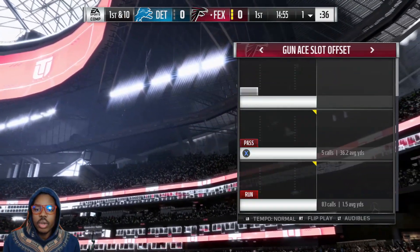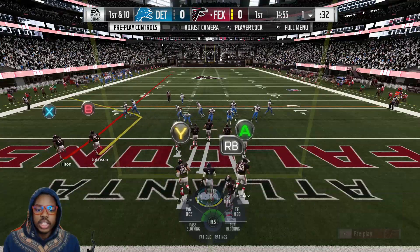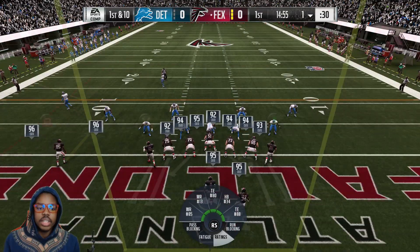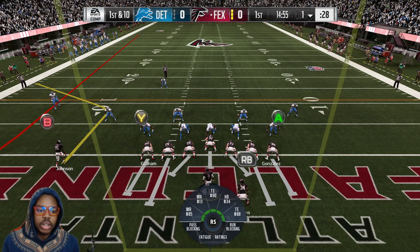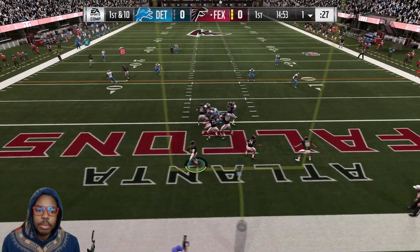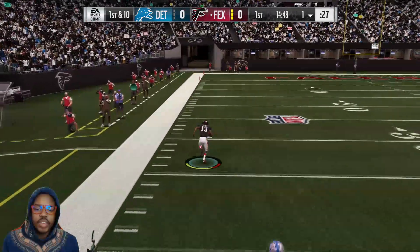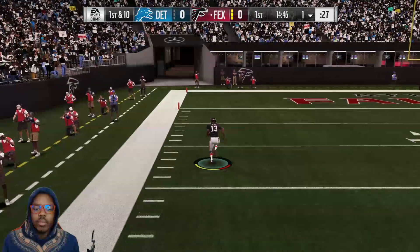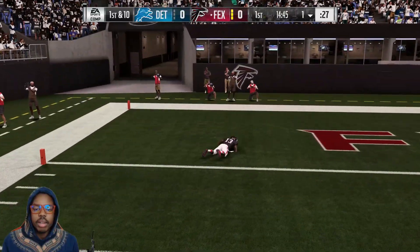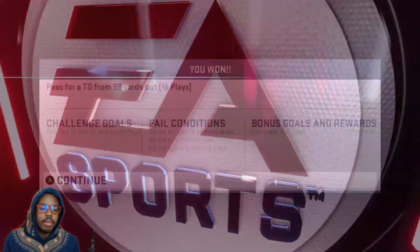You can be in the Patriots playbook — this little post play. I just like to max protect everybody so I have enough time, and now there are three extra blockers. Then I just put the outside guy on the fade. What I want to do is step a little over here and then just touch pass it up — lead pass, touch pass fade — boom, all the way in. Dive into the end zone so you don't get the celebration animation.